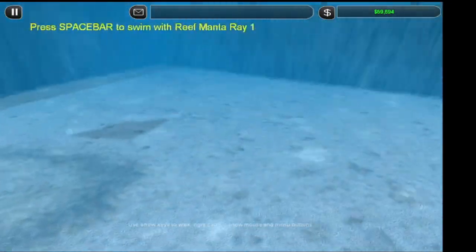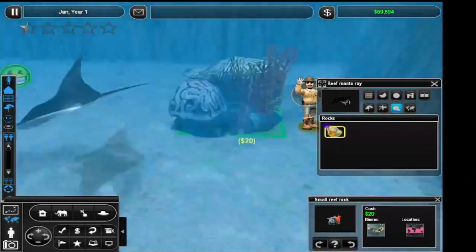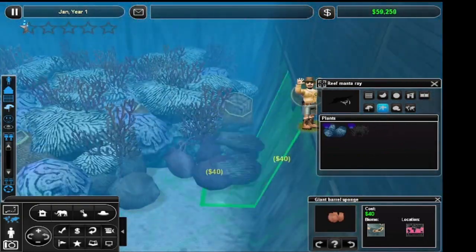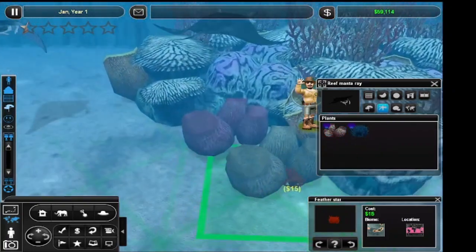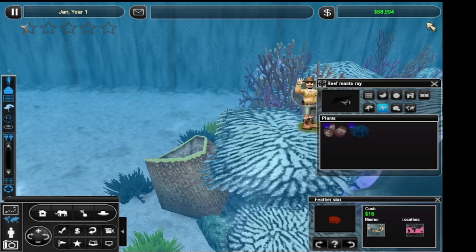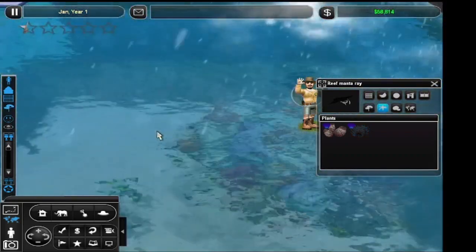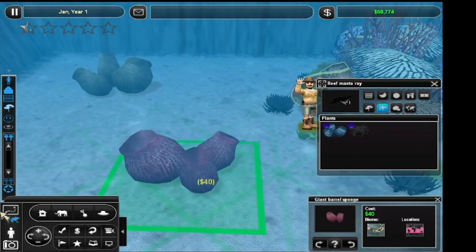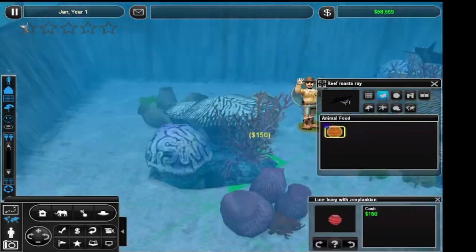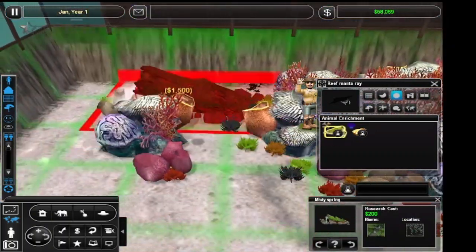Hey guys, you guys are so cool. I'm going to give you some stuff. So it's like a little reef over here — some more animals, because none of these are plants, they're all animals. Featherstar — I think Featherstar is an animal, right? Yeah it is. And so is the sponge — blew my mind when I was little. Why does that splash the top of the water? A little buoy.